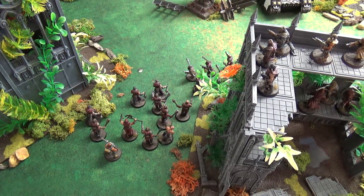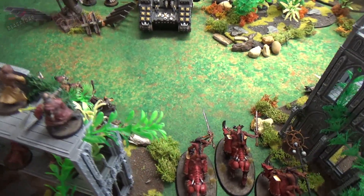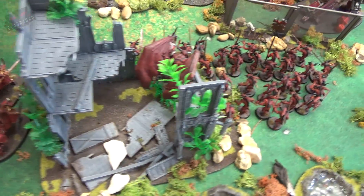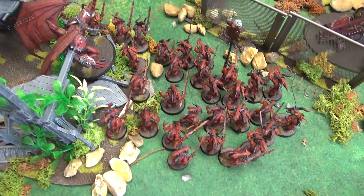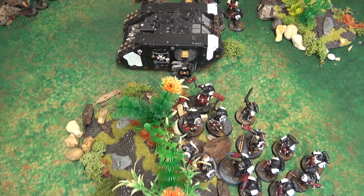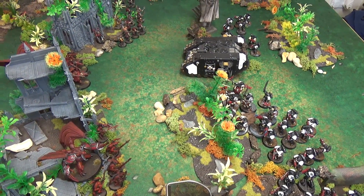Turn two movement for the Word Bearers: the two cultist squads were able to get their relics together, but it fizzled into the warp — nothing happened. The Dark Apostle moved around to join with other cultists. One Daemon Prince summoned three Bloodcrushers but suffered three mortal wounds. On the other flank, a second Daemon Prince successfully summoned 30 Bloodletters. The Chaos Knight is pushing up the flank, targeting the Land Raider with its thermal cannon.